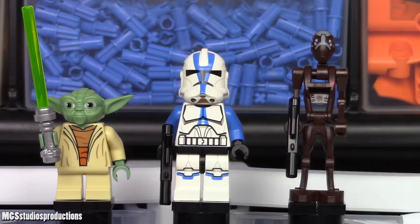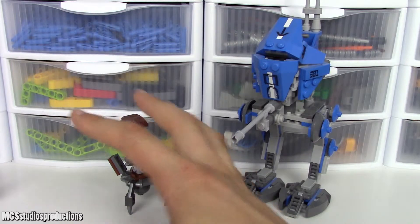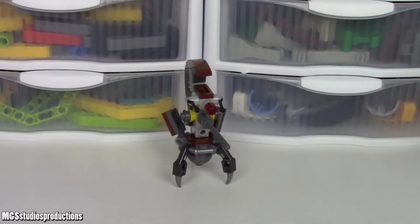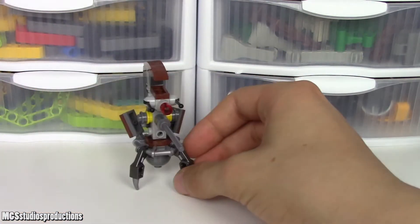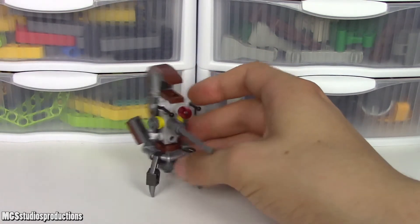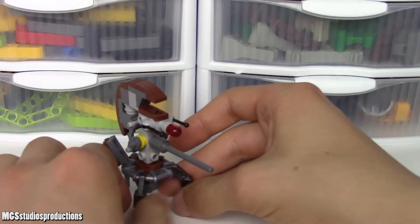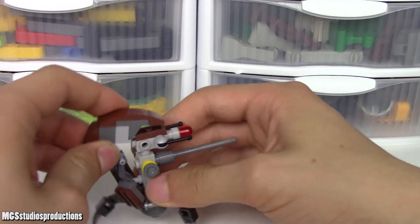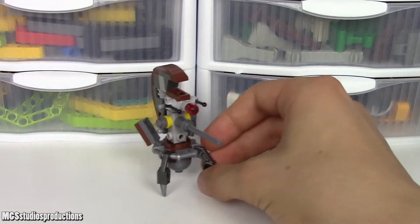Now that we've looked at the figures, let's take a look at the builds from the 501st AT-RT set. The 501st AT-RT has two different builds. First, a sniper droideka, as you might be able to tell. It has a giant sniper barrel off the front, along with the regular eyes and sensors a droideka would have. This is a pretty cool build — there's not really any action feature with it, but it does look quite nice. It's good to spice up your droid army with some non-standard droidekas. You can move the barrel around, which is some form of action feature.